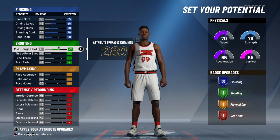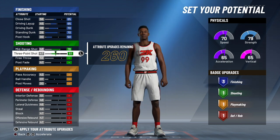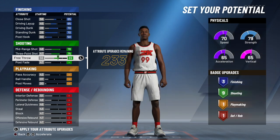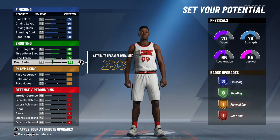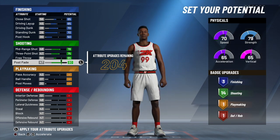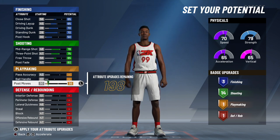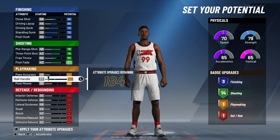If you're trying to make a sharp rim, you're not trying to make a post scorer or a playmaker. Free throw — we just need a little bit of free throw, not too much. Post fade, we ain't got to go crazy on that either. We got to make sure we get as many shooting badges as possible, and then we need the defensive badges. We don't really need all of the rebounding badges, but we do need the defense.